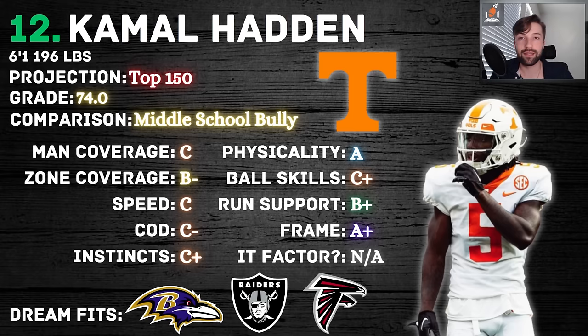It's going to be very difficult to project exactly where Kamal lands, but his physicality, ability to play zone, and great build at 6'1", 200 pounds make him a great day-three option — an unbelievable value for day three.